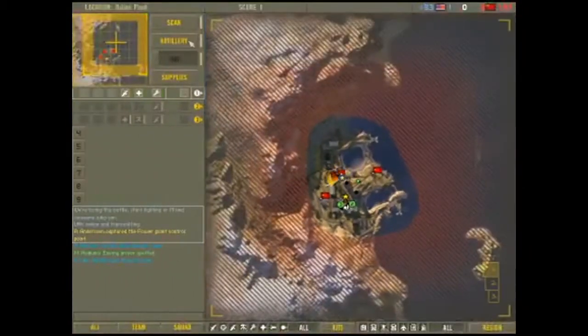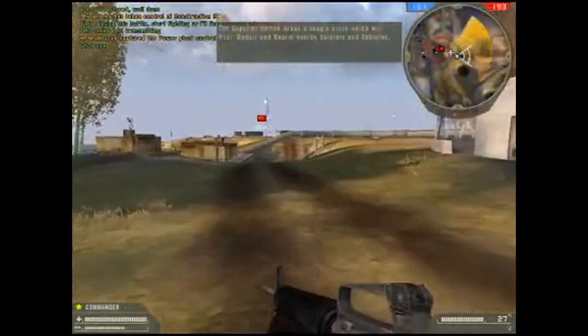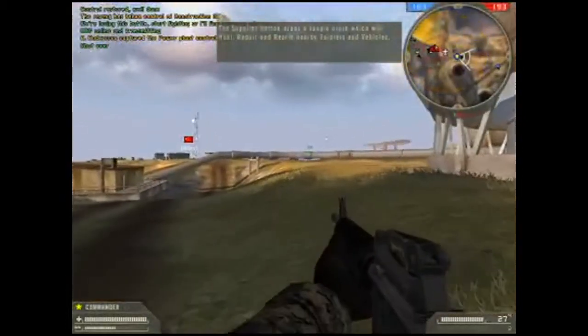Position under control. Out. The supplies button drops a supply crate which will heal, repair, and rearm nearby soldiers and vehicles.